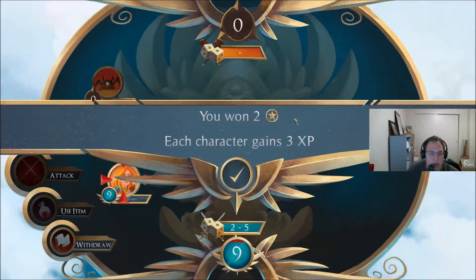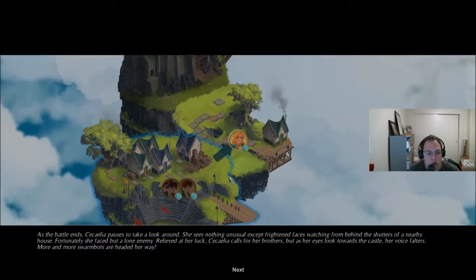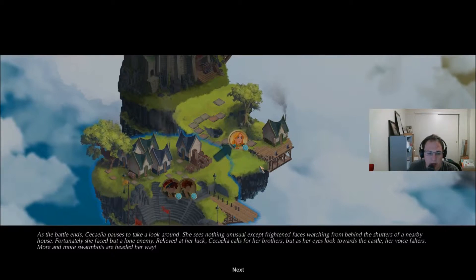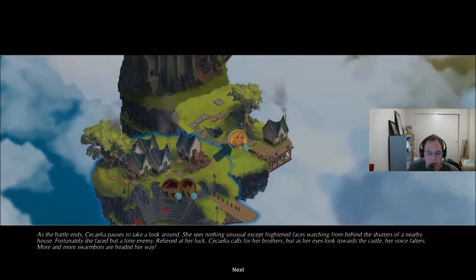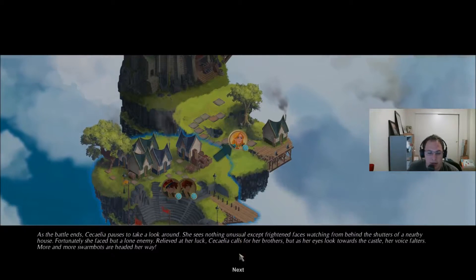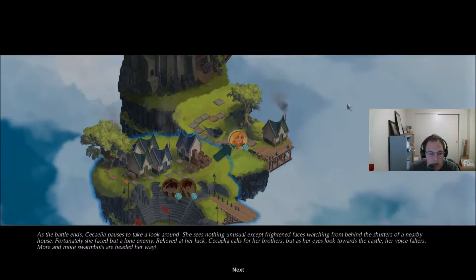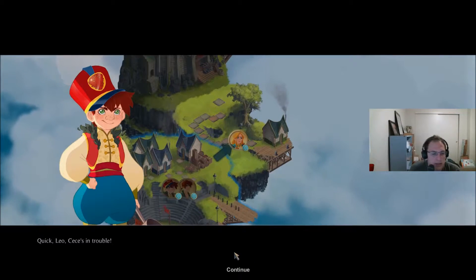Sweet, I only took one damage. Two stars — each character gains three experience. Cecilia pauses to take a look around and sees nothing unusual except frightened faces watching from behind the shutters of a nearby house. Fortunately she faced but a lone enemy. I'll say Cecilia. Cecilia calls for her brothers, but as her eyes look towards the castle, her voice falters — more and more swarm bots are headed her way. Cecilia's in trouble!